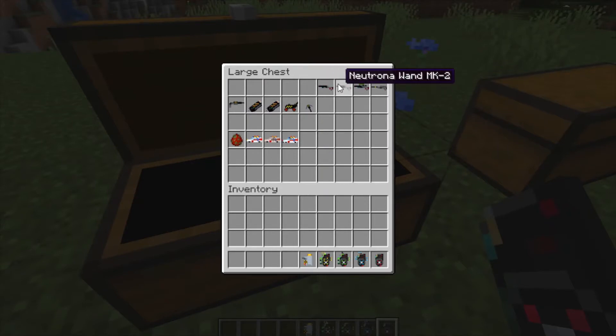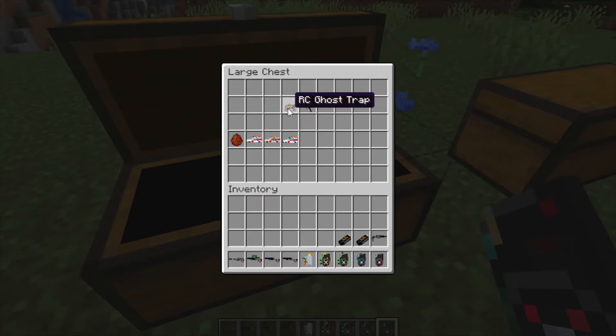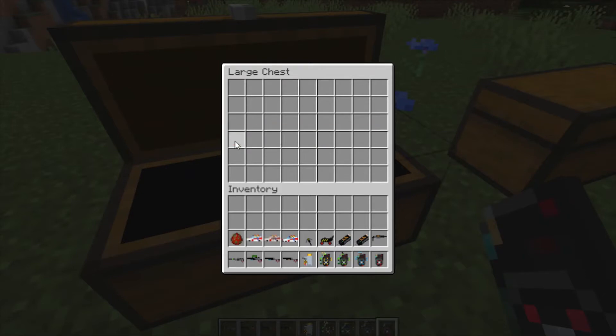We have the Neutrona wands: MK1, MK2, MK3, MK4, and the Extreme Ghostbusters Charlie One. We also have a throwable ghost trap, a normal ghost trap, an RC ghost trap, and a PKE movie meter. We also have all three of the Ecto mobiles and a spawn egg for Egon's Spanky.